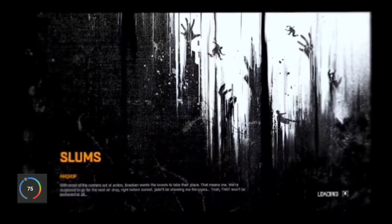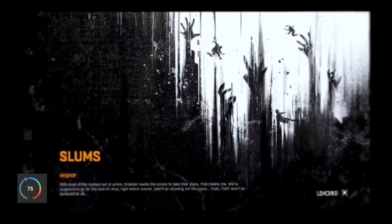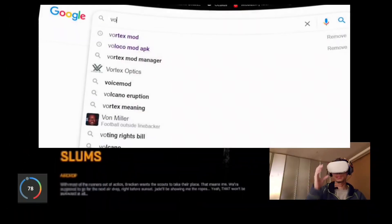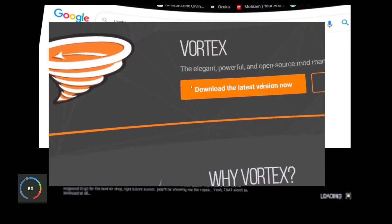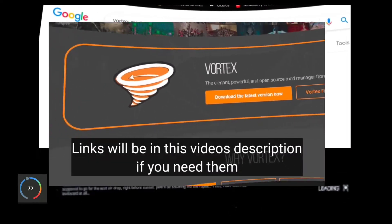The HUD and maps are hard to see when using this mod, so here's a brief description on how to mod the game for a more VR friendly HUD. Open browser and search Vortex Mod Manager, go to the website and download the setup file. Links will be in the descriptions.